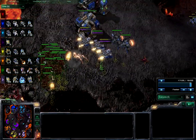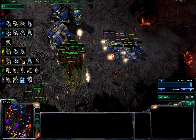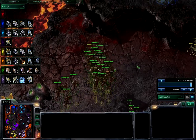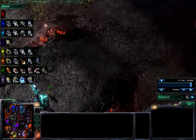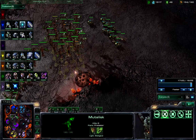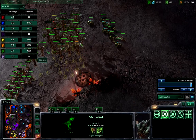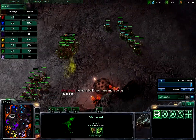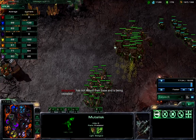And the Mutalisks come in. I didn't really see how many there were. I decided to go build some Banelings. Pulling up the APM tab to see — I'm actually winning the APM race. But yeah, it doesn't mean a whole lot.